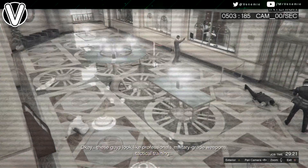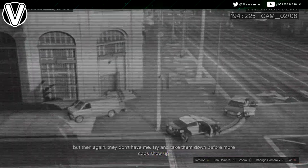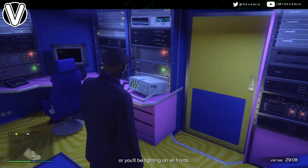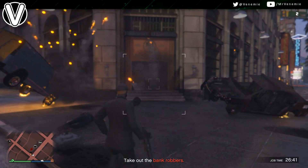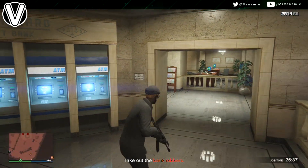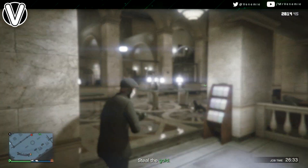To speed all of this up and make this mission easier, I highly recommend you bring in an Oppressor, preferably Mark 2, just for the juggernaut at the front door — it makes it super easy. He actually shot me off my Oppressor so I had to deal with him with a homing rocket launcher. That was about the only thing that put him down; he was just sponging and sponging.